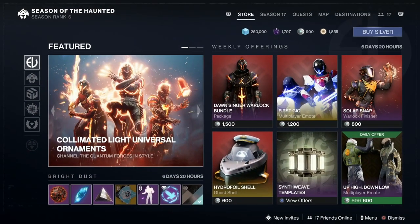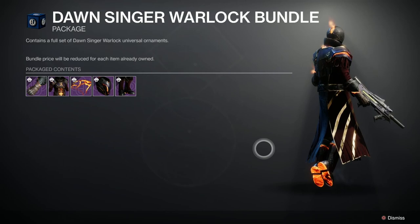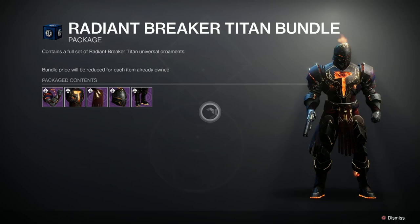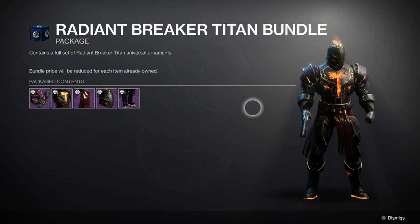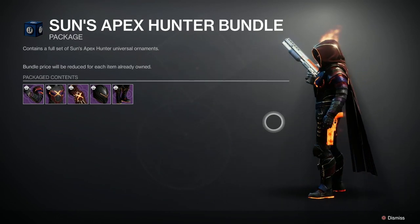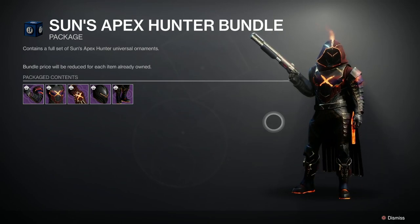Let's have a quick look at the Eververse. We've got the Collimated Light universal ornaments - this is for the Warlock, 1,500 silver. But bloody hell, that's nice, very flamey - look at the soles of his shoes, that's really cool. The Titan set is equally beautiful - look at that helmet, and there's the flaming hammer, they've got glowing souls as well. And the Hunter with flame coming out of the top of their head and their glowy cross knives - look at the glowing hand cannon. It's great looking this season, well worth the purchase.